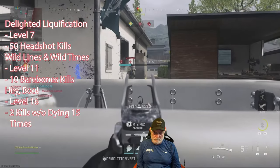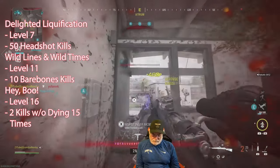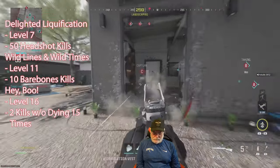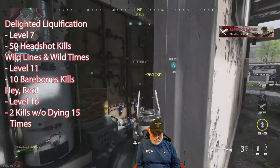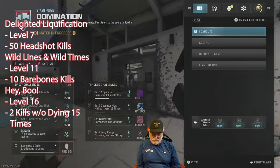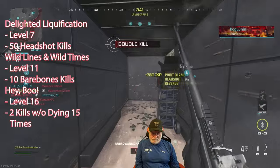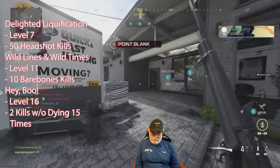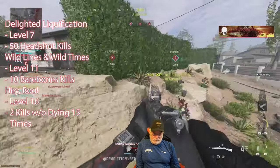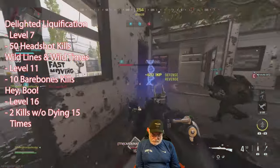Bare bones kills — I haven't taken the optic off just yet. Then two kills without dying 15 times — those are fairly straightforward. There's a headshot, and there's a second without dying. I immediately die after that. Everything but bare bones is getting lit up right now. I took my time aiming sometimes, and sometimes I end up buying the farm. There are two without dying, then another headshot and a double kill.